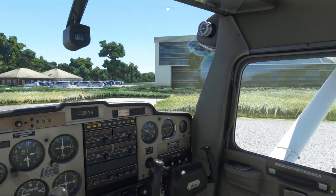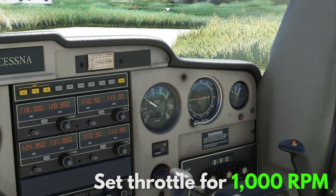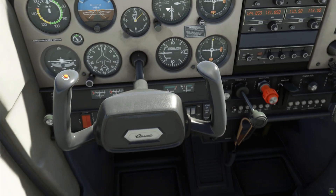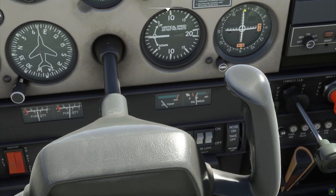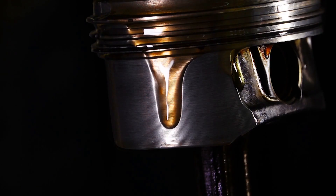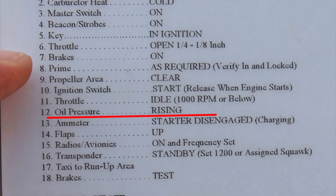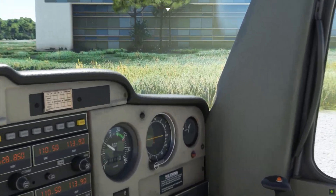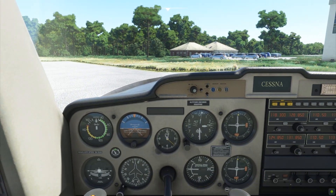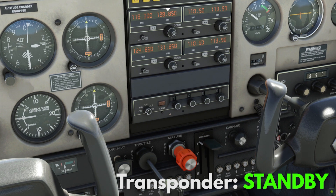Glance over to your tachometer and set your throttle for 1000 RPMs. This has to stay at 1000 RPMs every time you're not going anywhere. Also, look at your oil gauges to see if both are pointing at the green and not the red. Oil is the lifeblood of your engine. Oil gauges in the green? Check. Finally, go to the right and confirm if your ammeter is charging.